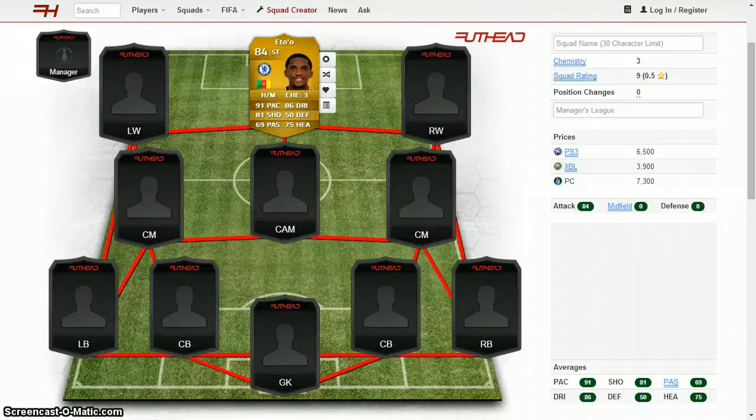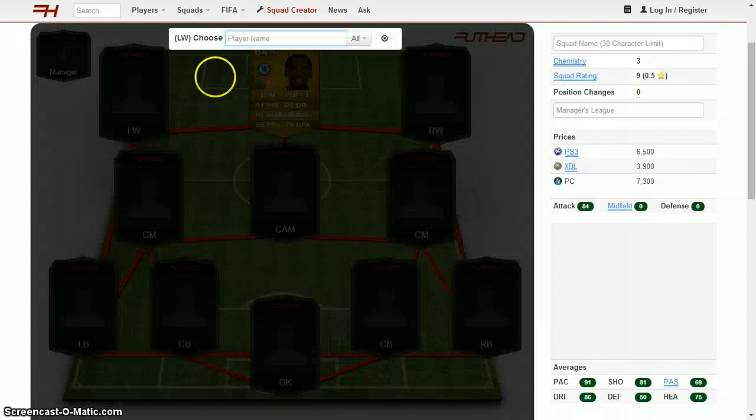Eto with 91 pace, 81 shooting, 75 heading, and 86 dribbling — and he's only 4,000 coins. That is crazy, considering he's one of the best strikers in the game. There's really only a few others that are even close, like Cavani, Benzema, and if Ronaldo was a striker, he would be the best striker in the game by a long shot, stat-wise. But this is just the Premier League, so Eto is by far the best striker in it.